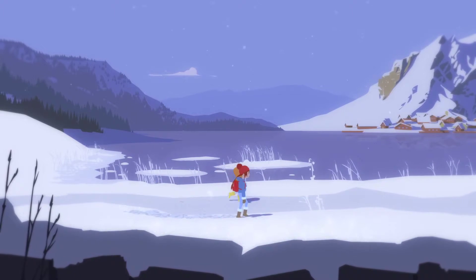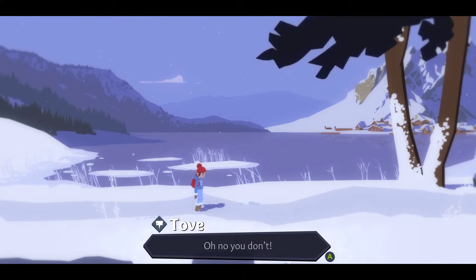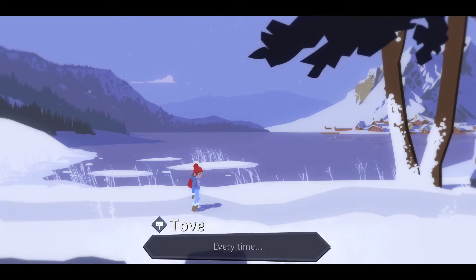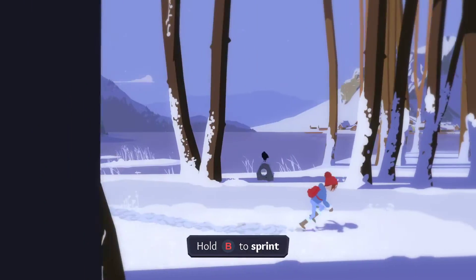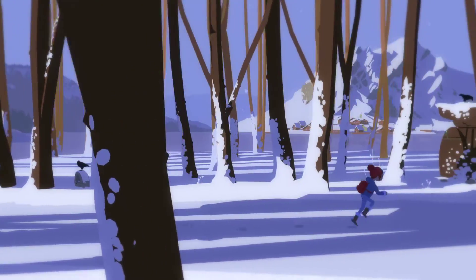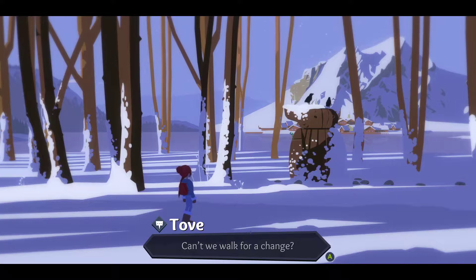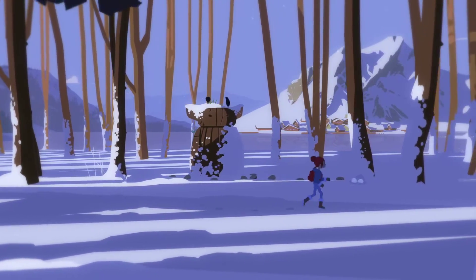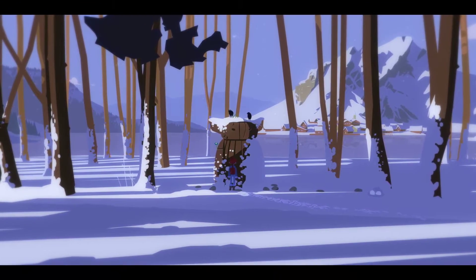So you get the girl walking through the snow. Hold B to sprint — I'm sprinting. It's actually pretty good. The graphics are definitely crispy. I guess I'm supposed to do something up here. Choose A — I wonder what this is, like a statue or something?